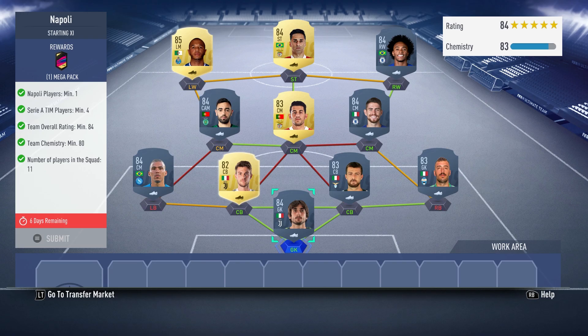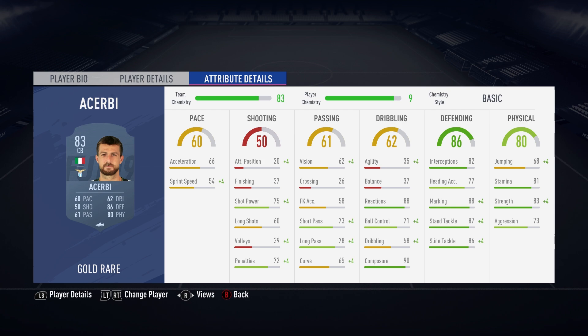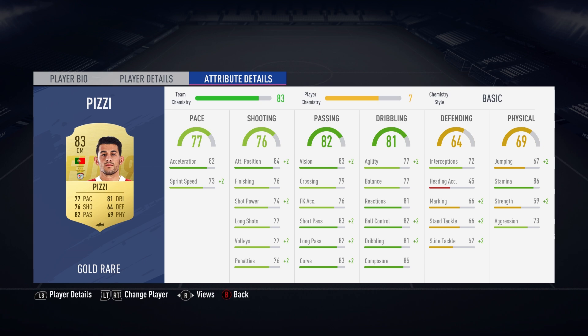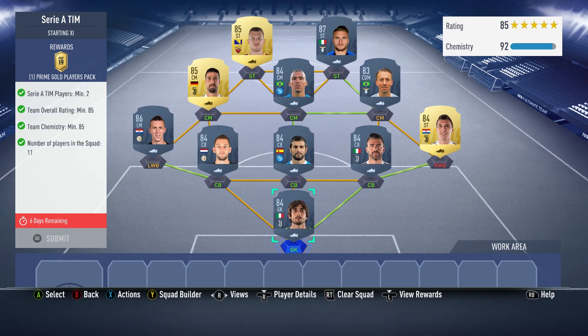The solution for this: you need a Napoli player, four Italian league players, 84 rated, 80k. So for this we've got Perrin, Viviano, Asarbi, Rogani, Alan, Jorginho, Pizzi, Bruno Fernandes, Willian, Jeunas, and Brahimi. That is what you need for this one. No loyalty required, as always.